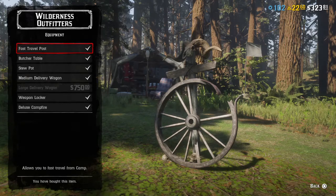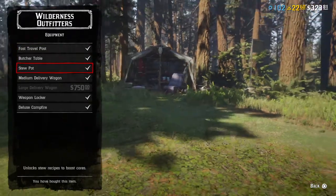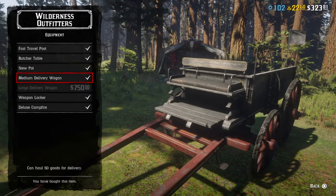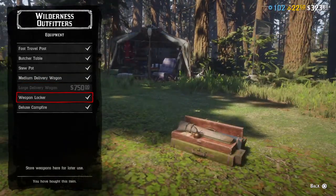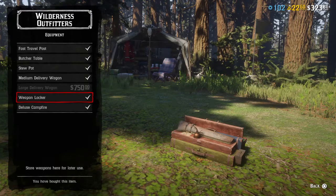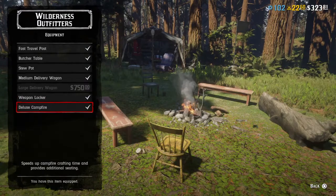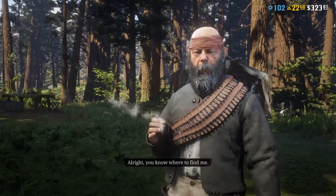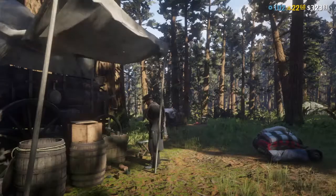For equipment: the Fast Draw Post — you have to be level 65 to unlock it, and you can pay 120 gold before you unlock it, or 700 cash after. The Butcher Table comes when you buy the trader role. Stew Pot is 650. I only have the medium one for now, which holds 25 to 50 — we'll get into that when we talk about trader. The Weapon Locker — I recommend it, keep all the weapons you don't use stored away. And the Deluxe Campfire — got to have it, it looks good and speeds things up.